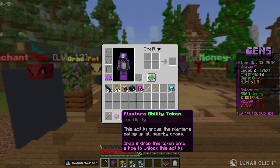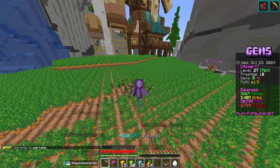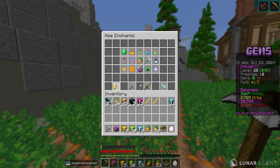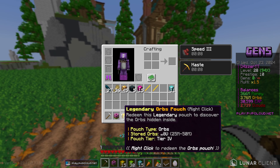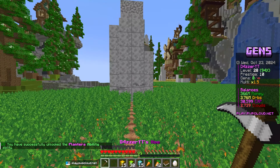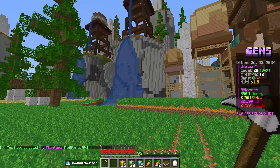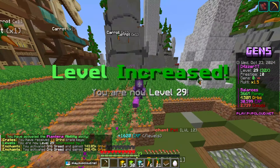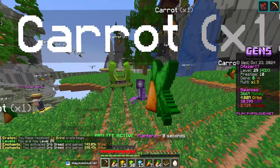We got the Plantera ability, and this is super OP because of a new thing we added this season. Let me head over to a farm to show this off. The Plantera ability allows Planteras to eat up nearby crops and you get orbs and all this really OP stuff. If we apply it and enable it, then press Q to activate, you'll start to see Planteras spawn around — they're spawning and it's super super OP!